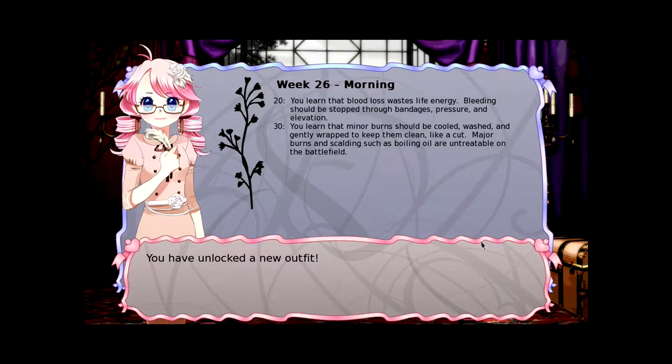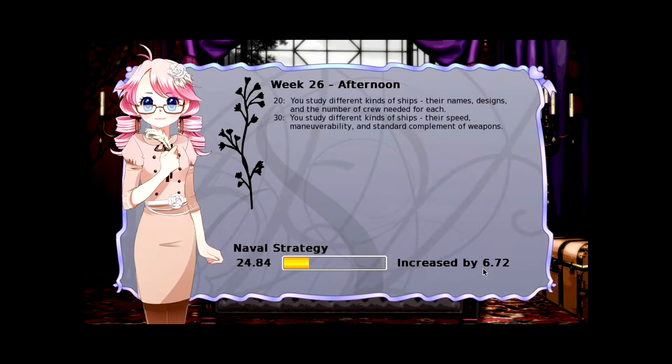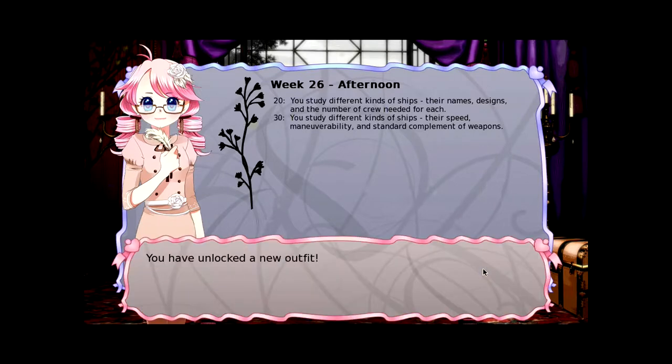You've unlocked a new outfit — oh, that's the nice one. I'm gonna put that one on in a moment. The nurse one, I think it is. You've studied different kinds of ships, their names, designs, and the number of crew needed for each. You've studied different kinds of ships again — there's speed, maneuverability, and standard complement of weapons. And once again a new outfit. Oh, we get to choose this time.